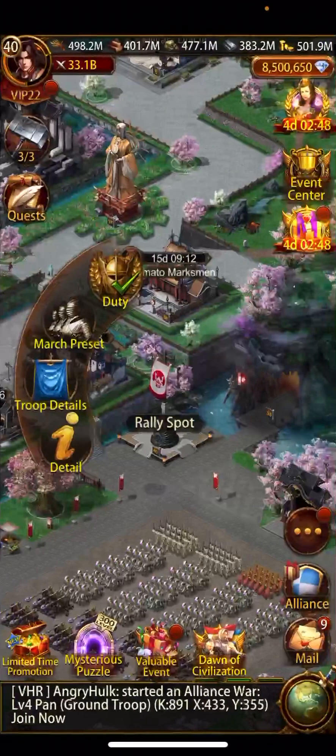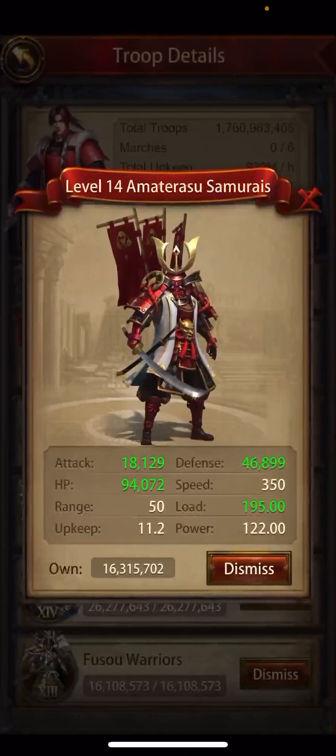If you go to a rally spot, there's a troop details button on the left. Tap that, pick up your troop details, tap any tier, and you can get the absolute number for any one of these traits. As an example, I'm going to use HP for T14 ground and T14 siege to illustrate this.